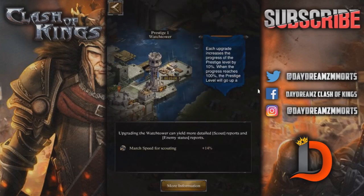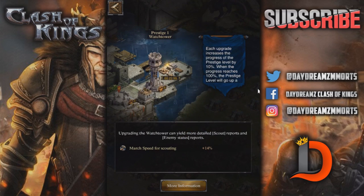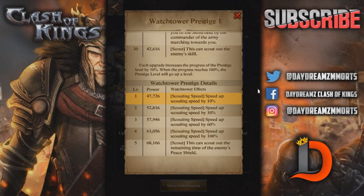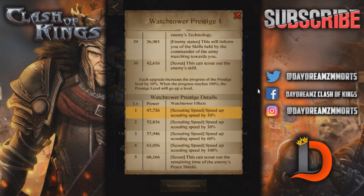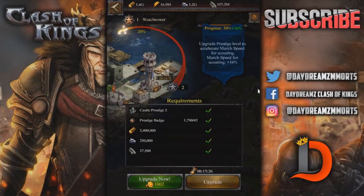Here's one that's pretty cool — the Watchtower, which I'm going to be prestiging now. Let's go ahead and take a look at what it can give you. Prestige 1: scouting speed increased by 10%. Prestige 2: speed up scouting by 30%. Level 3: speed up by 60%. Level 4: speed up by 100%. And here's where it gets crazy — Prestige 5: this scout can scout the remaining time of the enemy's peace shield. So if you've got someone you really hate and want to know when their shield ends, now you can sniff that out and be ready to deal with them. That's why I'm going to get mine up to Prestige 5.